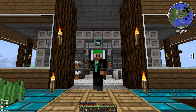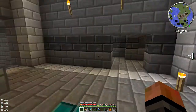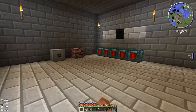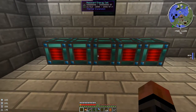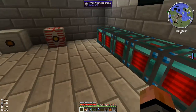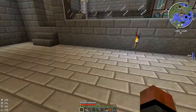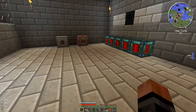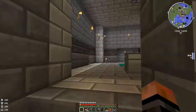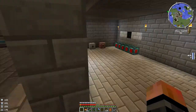We are back today on the Feed the Beast server and I want to move along with the project we were working on in the last episode. We were working on the power room downstairs. We have all the power here and some of it's not currently being used. We have this resonant energy cell on the left that's being used, and this one is actually powering all the machines and stuff downstairs — cooking the wood logs in powered furnaces into charcoal, which is then getting moved over to my other base where the steam boiler is.